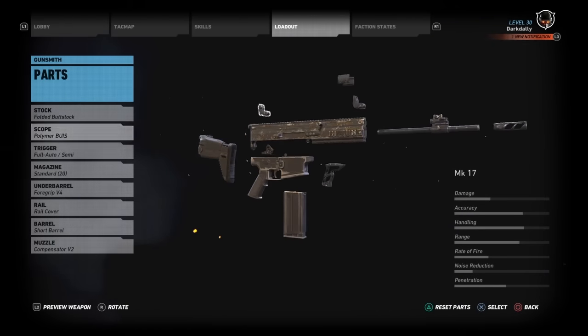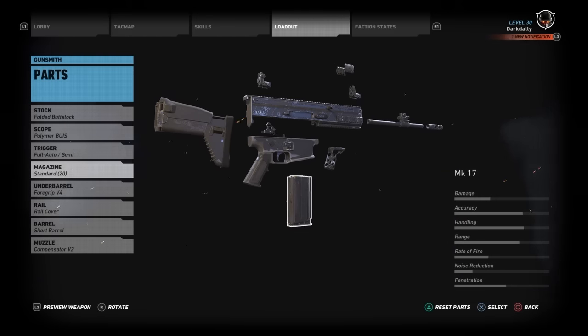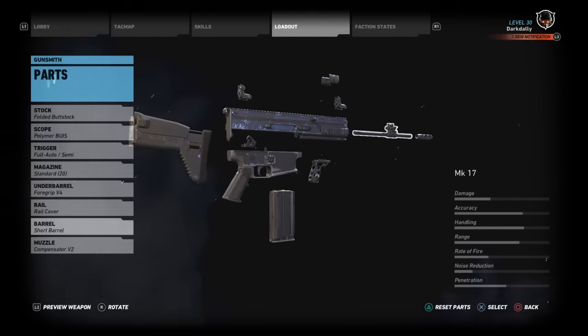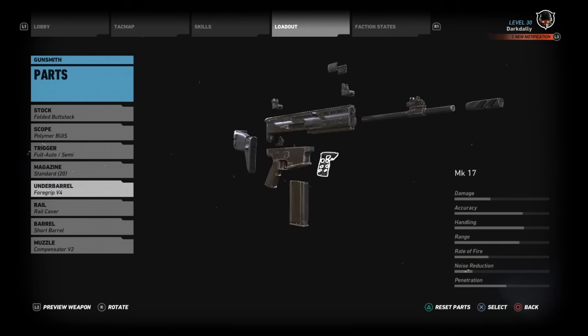Folded buttstock, just stock iron sights or rather polymer sights, the smallest magazine. Here's what you'd want to do to make a rifle as high handling as possible, and that's as high as its handling can go.